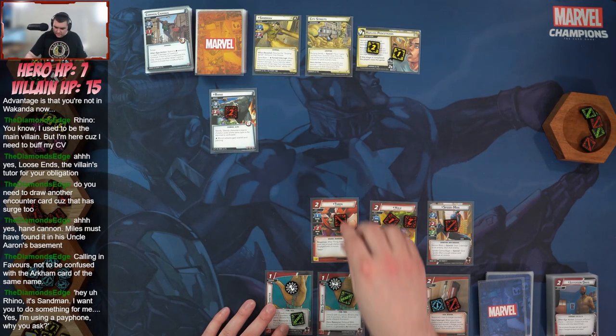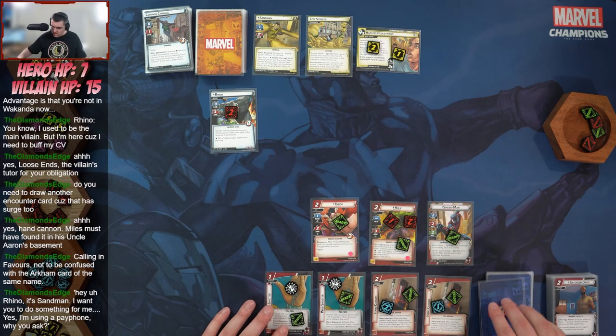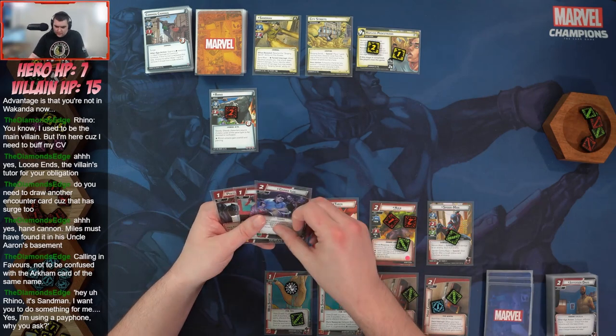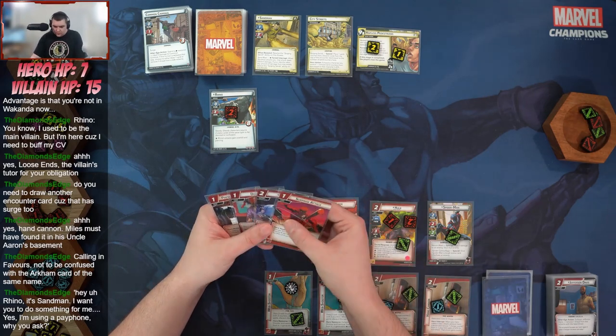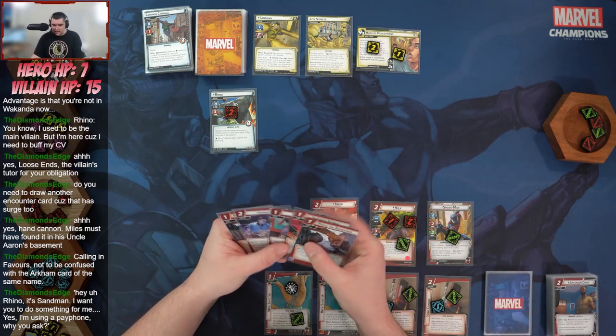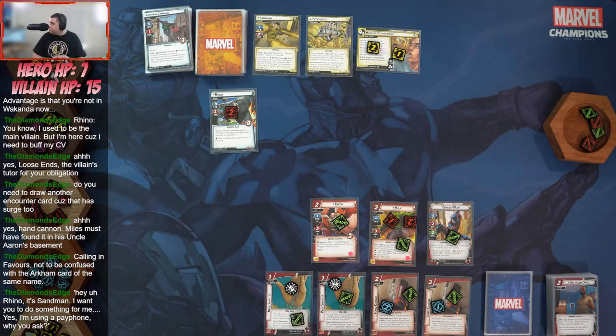We'll ready up and draw. We've got Press the Advantage, Double Life, Ganki, Surprise Attack — the Double Life and Surprise Attack combo, let's go — and another Press the Advantage. We don't have any way to confuse or stun right now, but it'll be fine.